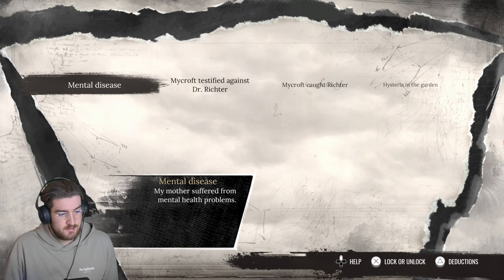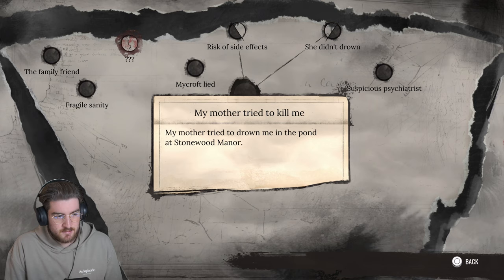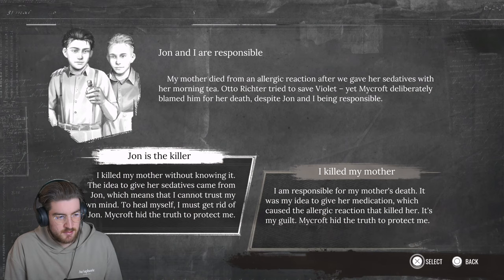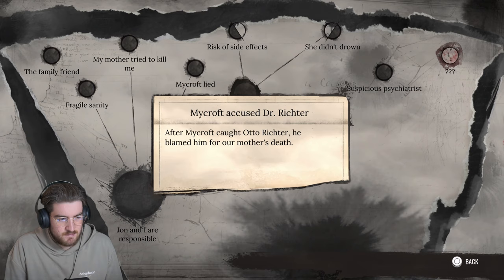Wow, this is blowing me away. My mother tried to kill me - she tried to drown me in the pond at Stonewood Manor. John is the killer. I killed my mother without knowing it - the idea to give her sedatives came from John, which means I cannot trust my own mind. To heal myself, I must get rid of John. Mycroft hid the truth to protect me. I am responsible for my mother's death - it was my idea to give her the medication that caused the allergic reaction that killed her.